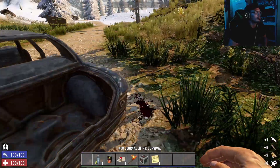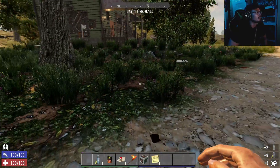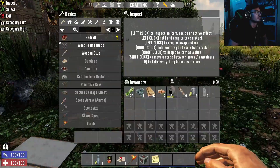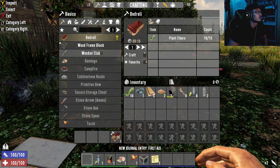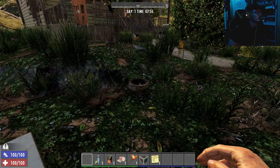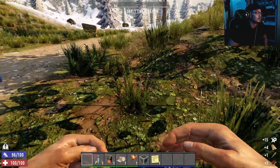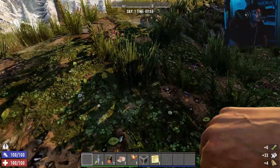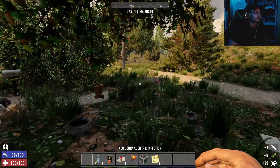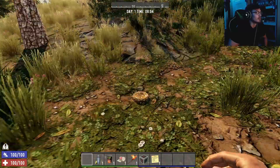Let's see what's inside this cooler — a water bottle and an empty bottle. Let's make a bedroll. Make a wooden club just in case we run into a zombie. More wood the better. I'm going to go punch some trees.